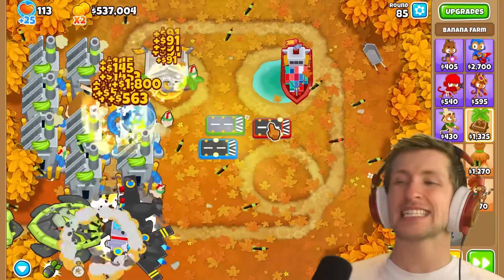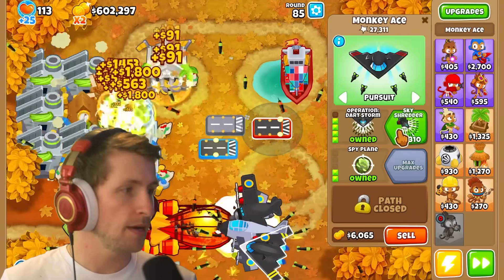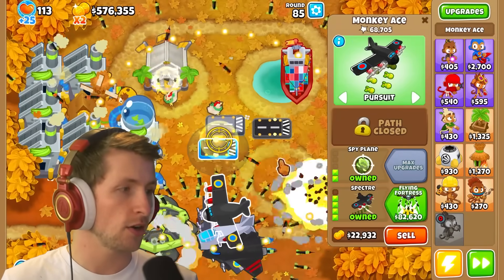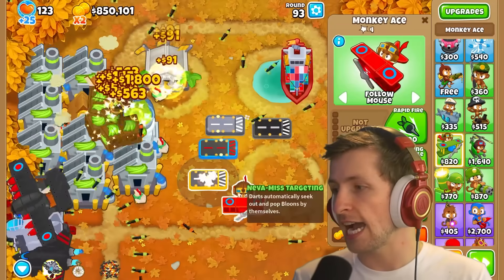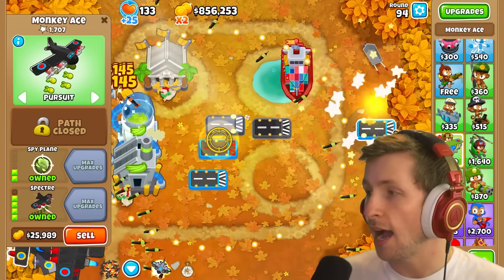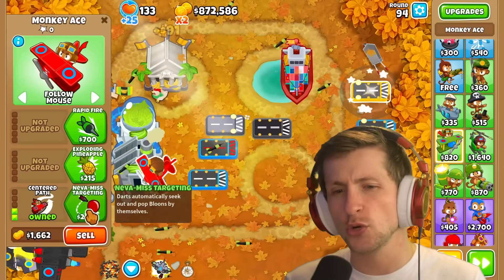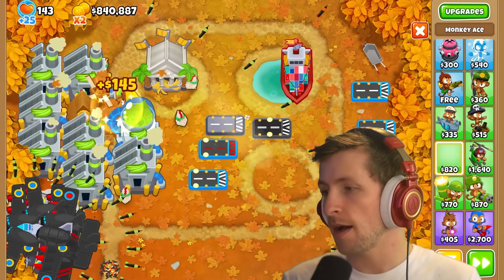We're already up to round 85 — I got too excited, I was skipping rounds too fast. Let's go ahead and get Sarbamba, we can get Skyshredder, and then also just get Flying Fortress. We're going to make so much money — I want to get a really high-degree paragon. I would love to get close to 100. I know that sounds kind of crazy, but I think it's doable, especially for Goliath Doomship. We need to get a total of 16 million pops.